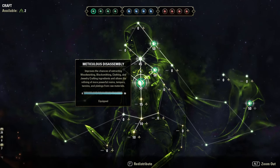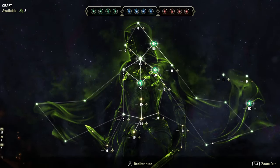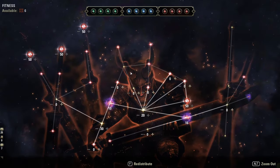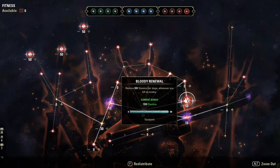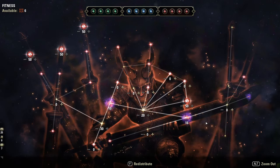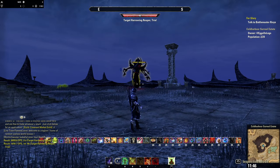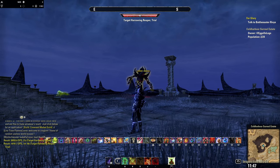Also take Precision in the Warfare tree, and Tireless Discipline afterwards if you can. The green tree I won't cover in detail — I use Meticulous Disassembly and gathering perks on my main character, plus Steed's Blessing for faster movement. In the red tree I take the top-left three passives for basic survivability and sustain, plus Bloody Renewal to get stamina back when clearing trash mobs. Wild Chaser and Haste just make you run faster. Thanks for watching — please like and subscribe if you got something out of it. I'll do more. Thank you very much and I'll see you next time.